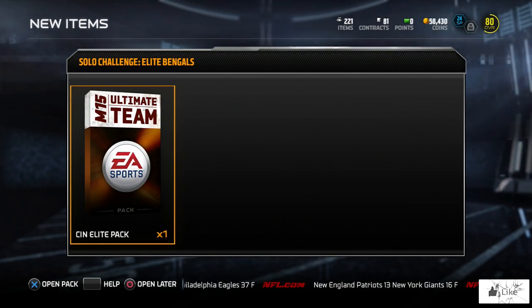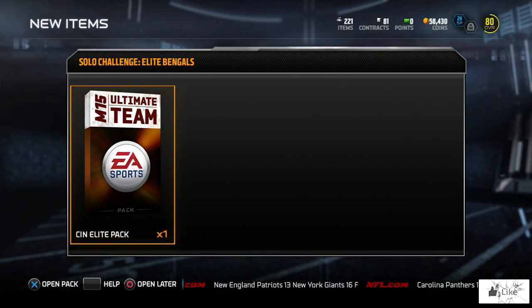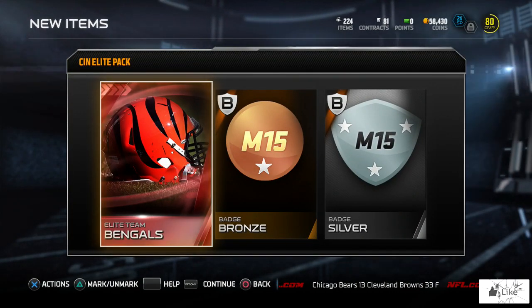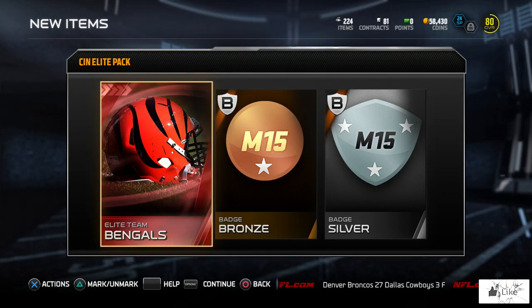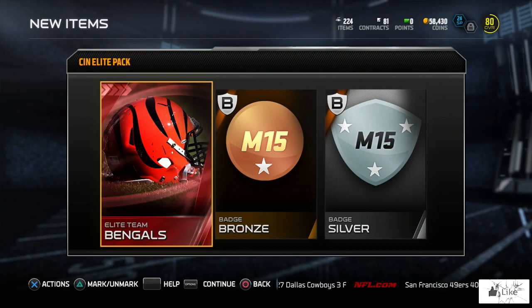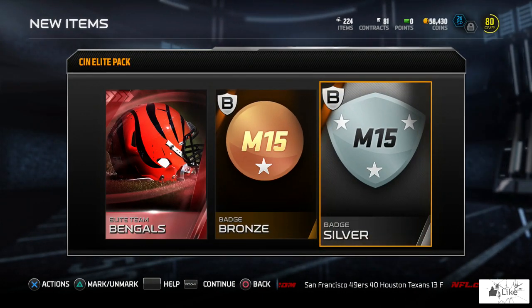For those paying close attention, when I open this Bengals elite pack the video is going to splice — when I went to open this pack I lost my internet connection. I just logged back on to Madden, went into Ultimate Team, and this is what I seen on my screen, so I just picked back up with it. Anyways, we got the elite item for the Bengals, and our two badges were both bronze and silver. Unfortunately we did not get a gold, we did not get an elite.